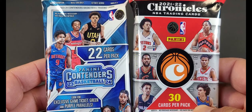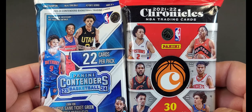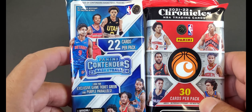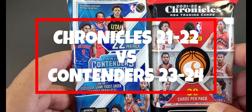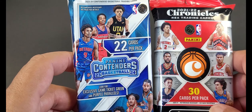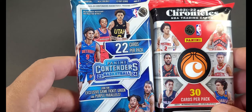Welcome back to Spaders Collectibles! Today we're looking at basketball hanger packs — Panini Contenders 23-24 versus 21-22 Chronicles. You can't really compare these two directly, but let's see what's got better product. Chronicles has its own style versus Contenders, featuring players like Thompson, Beal, Anthony George, and a bunch of others.